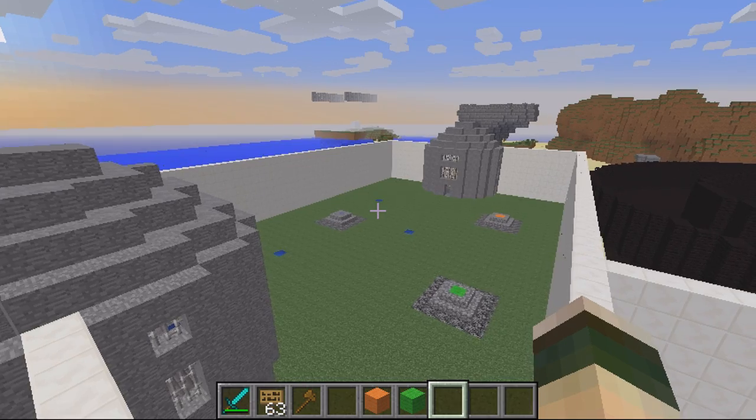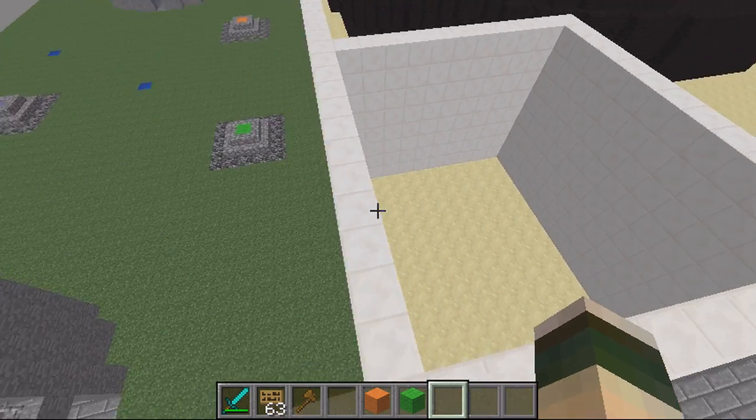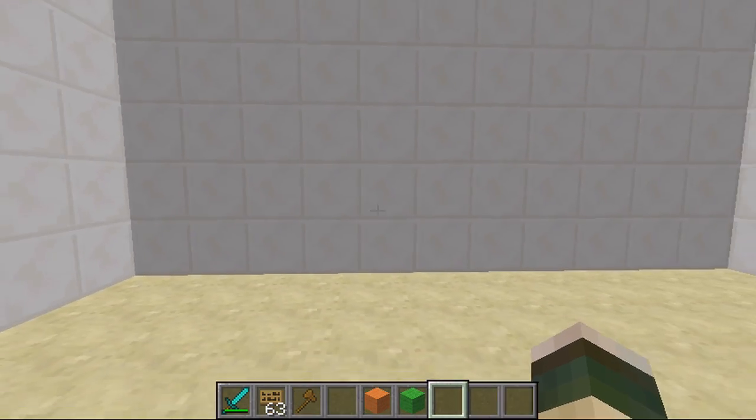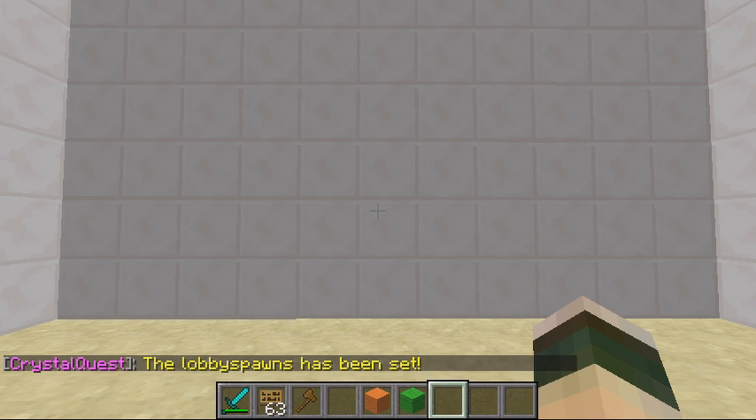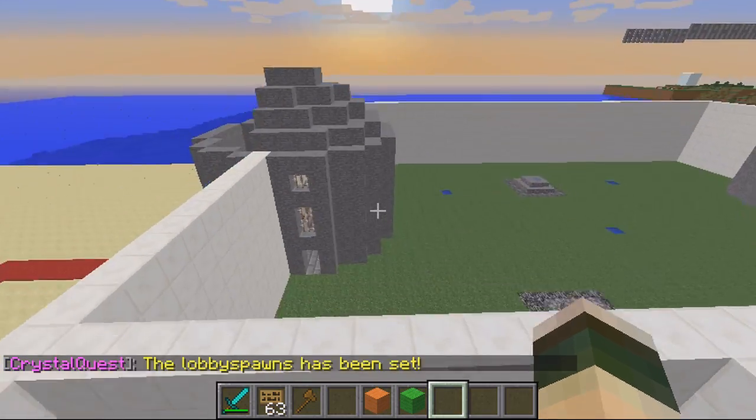I've made a quick example map here and I'll quickly run you through the commands. First thing you want to set is your global lobby. To do this you do CQ Set Lobby. This is where all your games will be inside.